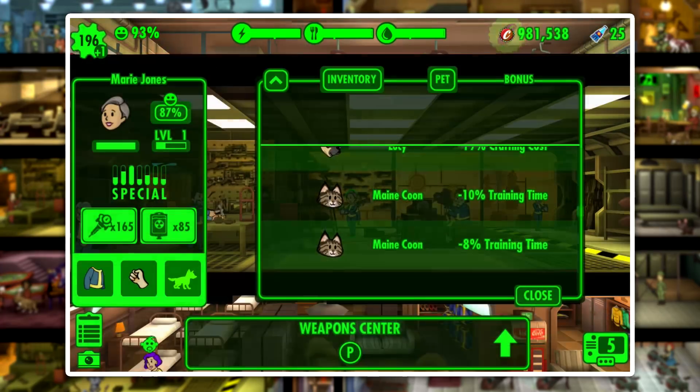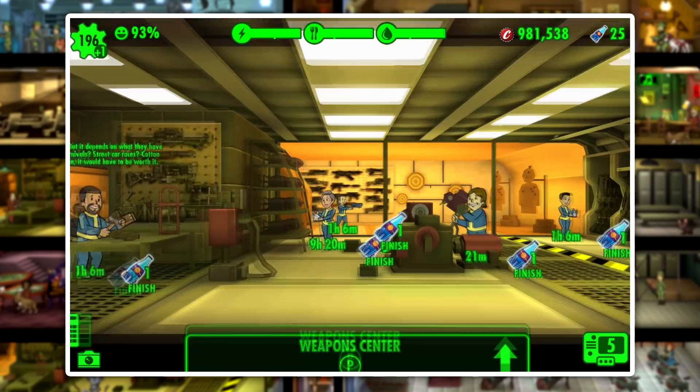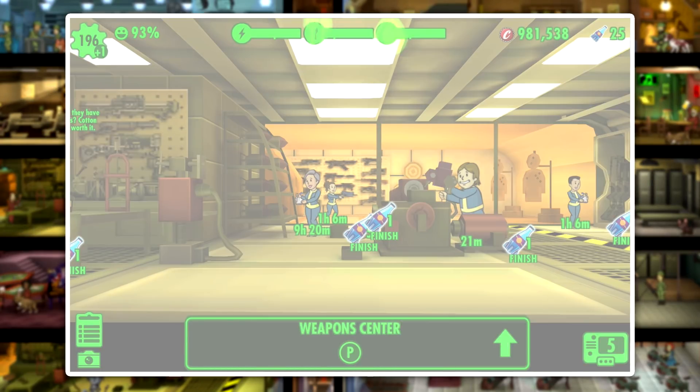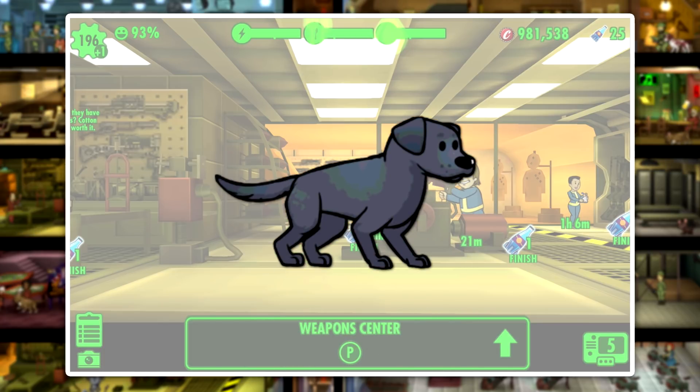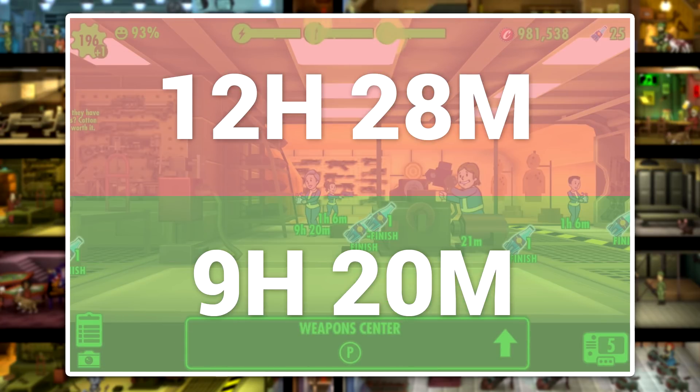The last way we can really affect this is by adding a pet. As you can see, we went down pretty drastically by putting the pet on. That wasn't even the best pet — a pet like Mutt Face can drastically reduce training time by 30%, so if you've got him, you're very lucky. We went from 12 hours and 28 minutes down to 9 hours and 20 minutes. That's a pretty big decrease.